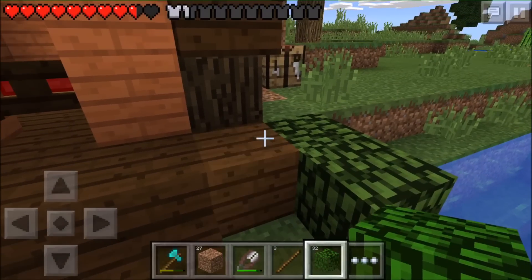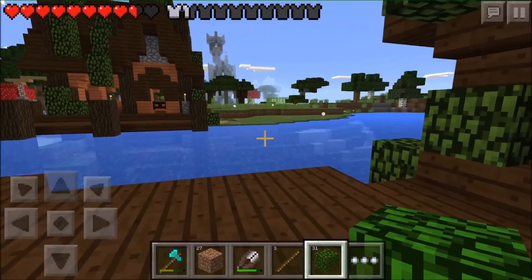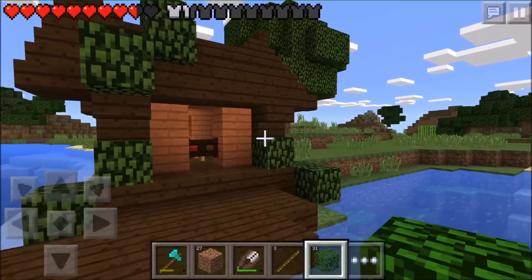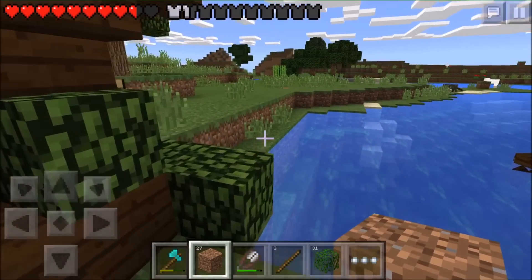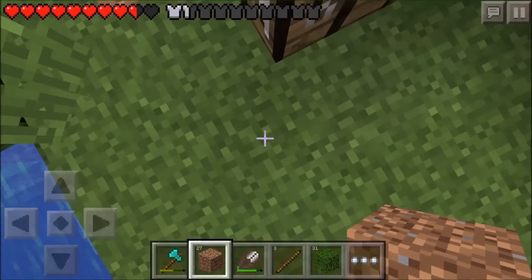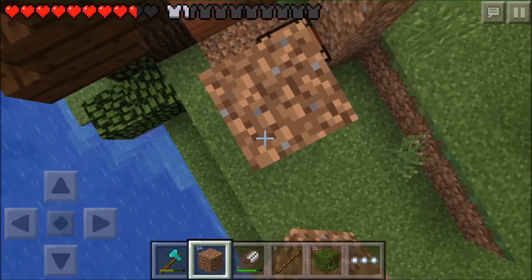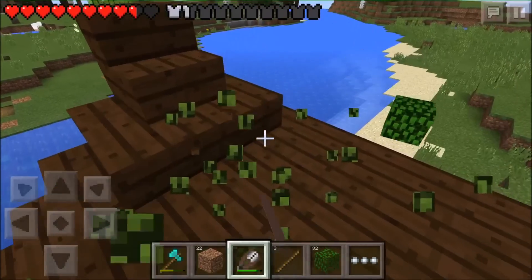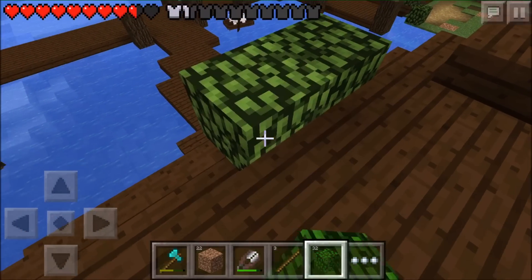We'll do this... no, get me out of here! That looks pretty good - maybe I don't need to put leaf blocks on the very top, just on the sides. Let me see - we'll remove these, there we go. And I think that might look pretty good.